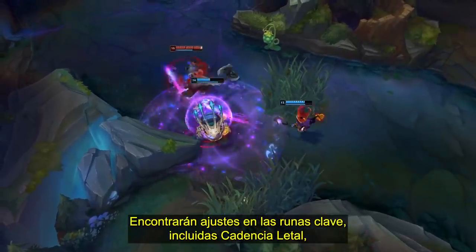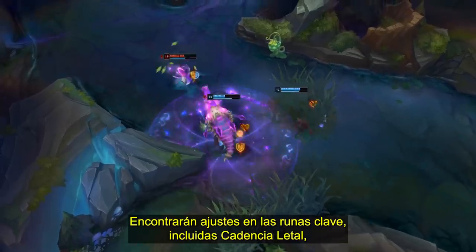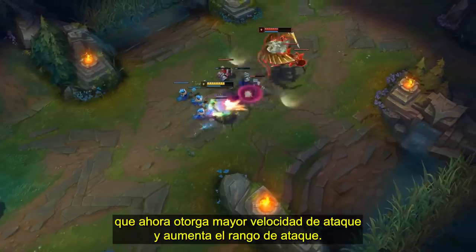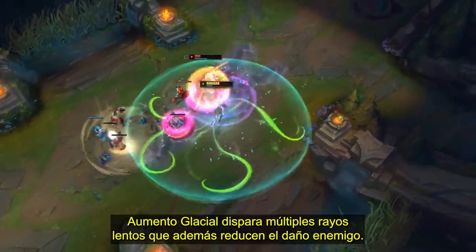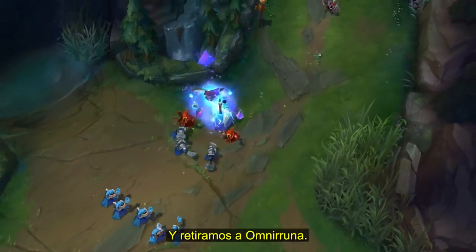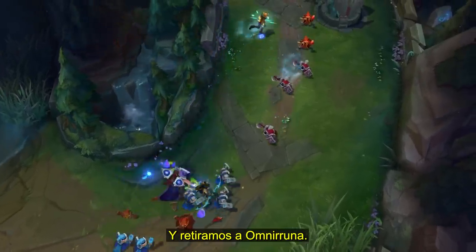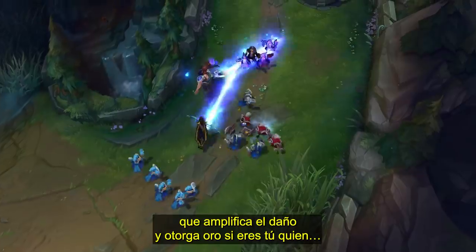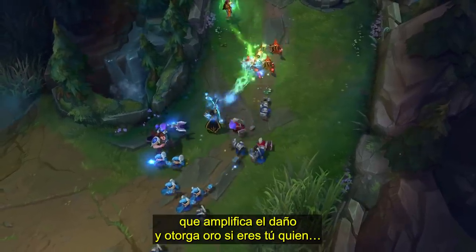You'll see some adjustments to Keystone runes, including Lethal Tempo, which now grants ramping attack speed and increases your attack range. Glacial Augment fires multiple Slow Rays that also reduce enemy damage. And Prototype Omnistone has retired. Taking its place is a brand new Keystone, First Strike, which amplifies your damage and grants gold if you're the one to strike first.